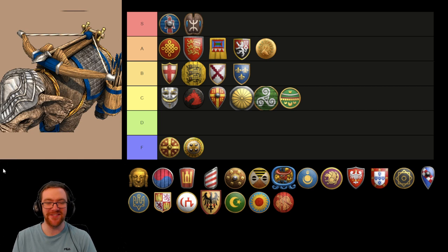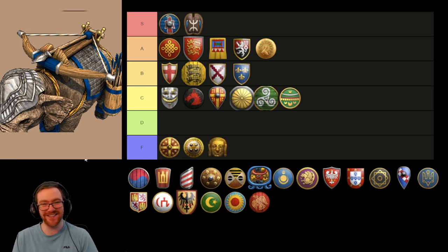Now we have the Ballista Elephant. I really dislike the Ballista Elephant. I tried going for them — they don't even need Redemption to convert them. I was against Monks, made some Ballista Elephants, and to my surprise the Monk player was converting them without Redemption. They're slow, they're hard to amass, they're expensive, they're expensive to upgrade. Really not a unit I find much usage for in most situations.